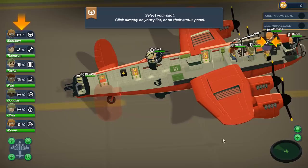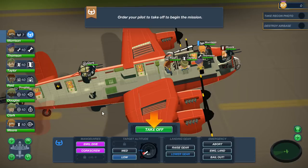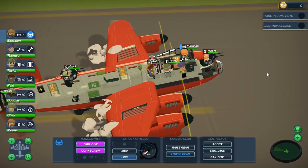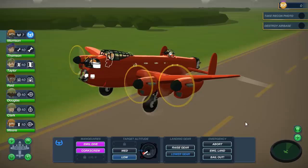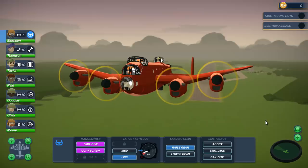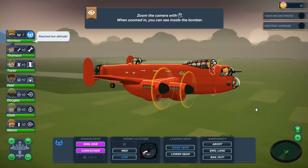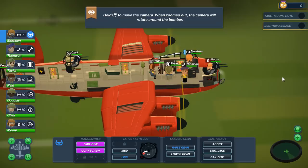Here is our gorgeous bomber plane. Select your pilot - click directly on your pilot or on their status panel. Morrison is our pilot. Maneuvers: we've got emergency dive and corkscrew, and at level eight we get another one. Target altitude is medium - we'll take off first and see what this is about. We can zoom out - look at this bomber! Is that not freaking gorgeous? We can pilot to raise the gear - oh yes, FTL but World War Two bombers. This is like two of my favorite things. Zoom with the camera when zoomed in you can see the people; hold right to move the camera.